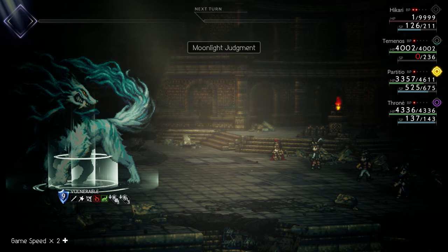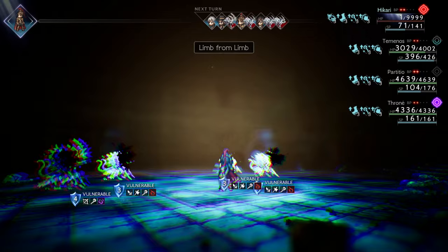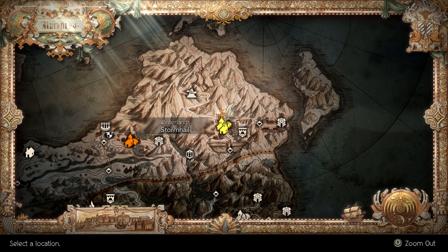The next skill is called Limb for Limb. This is a sword attack that hits a single foe four different times. You can combine this with the dancer's divine skill called Sealtree Seduction to make it hit every single enemy. Like Last Gasp, combine this with El Pione's Amulet, the Battle Tested Blade, and the Giant's Club to deal an absolutely massive amount of damage.